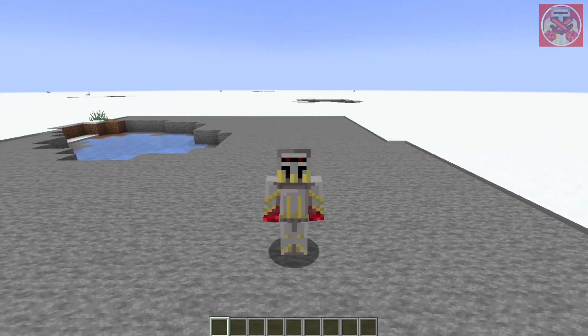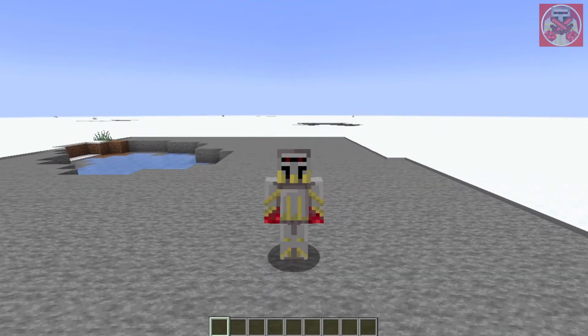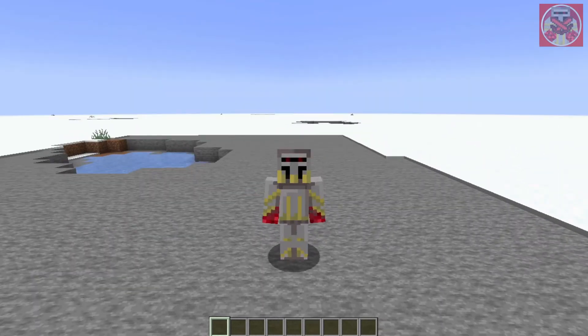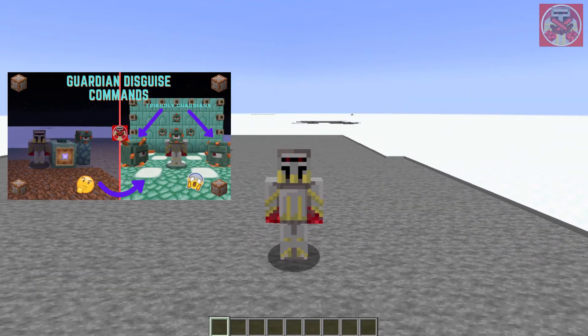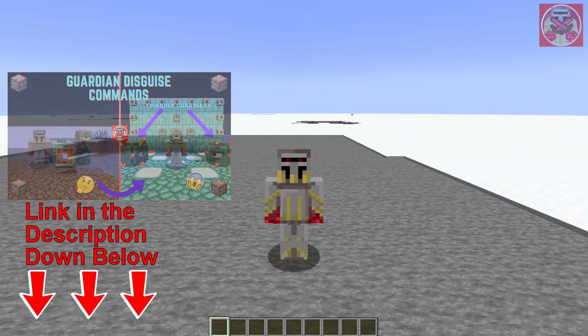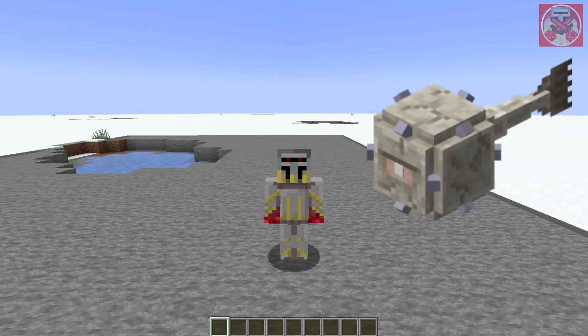Hey, what's going on everyone, it's your boy Redstoneix here and welcome back to another command block tutorial video. Today I'm going to be showing you guys how to do Elder Guardian disguise commands in Minecraft. The previous one we did was the Guardian disguise command, so if you haven't seen that video go check it out — link will be in the description down below. I said in that video that I would make one for the Elder Guardian as well, and well, here we are.